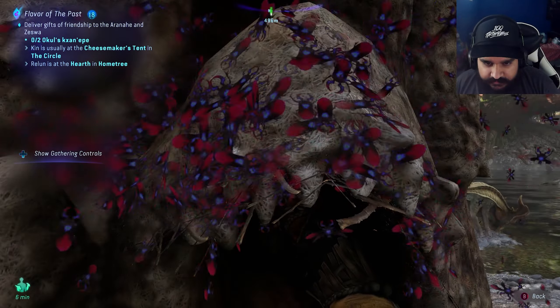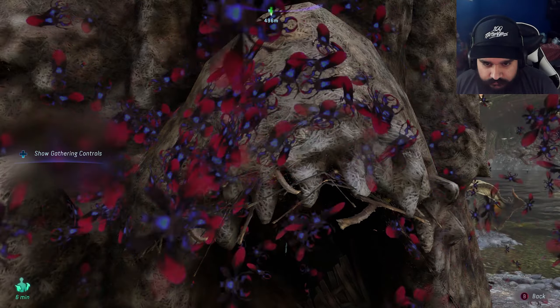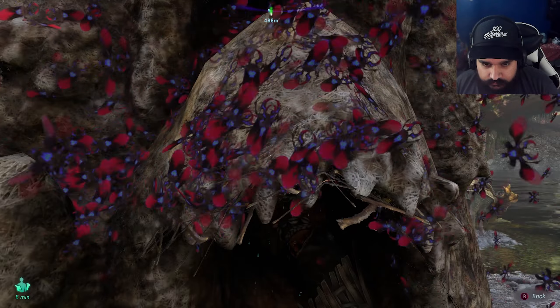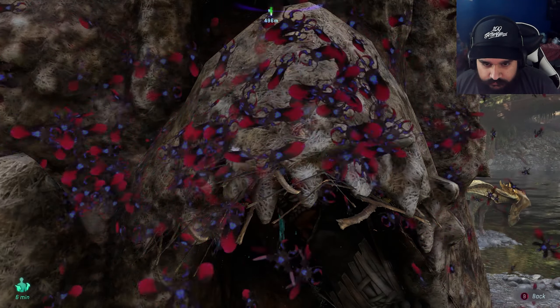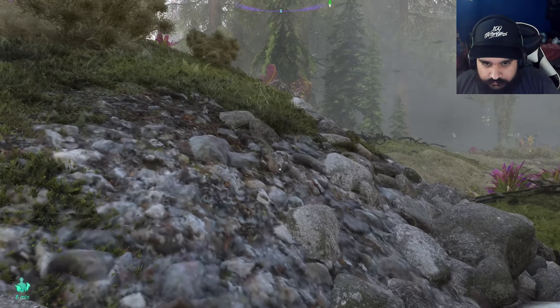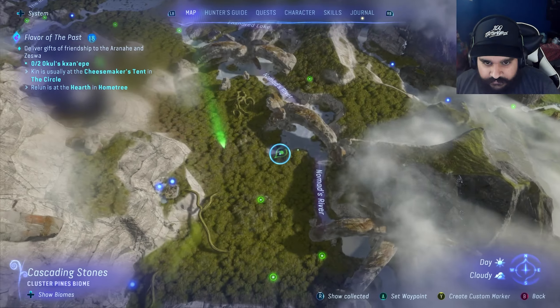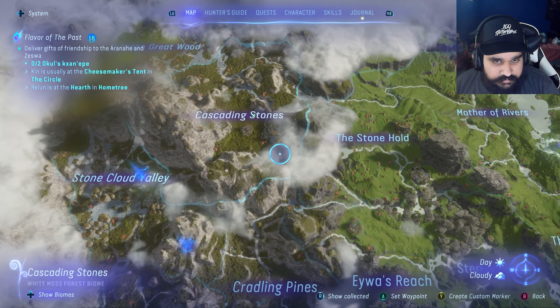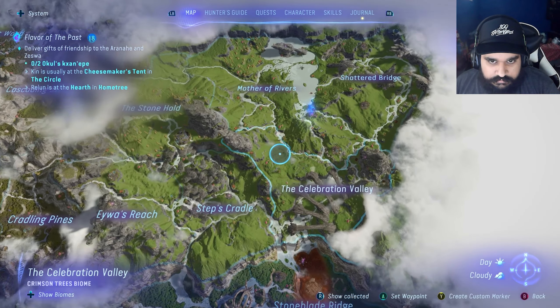Oh yeah, I can gather this one. Enough ingredients for the an epe. Perfect. All right, so I need to go to the circle. Is it the cheesemakers tend to the circle? Let's travel to the circle. We'll make it there, hide in the first one, then go to the home tree and hide in the next one.